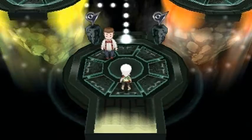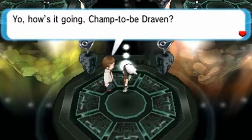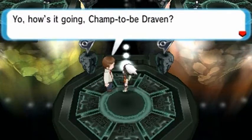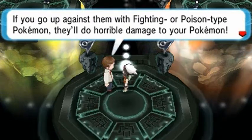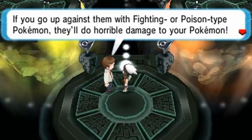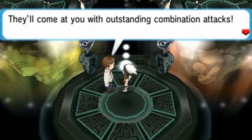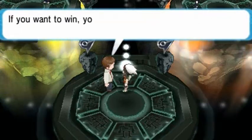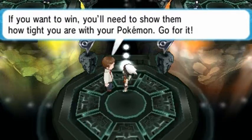It's all Mystic-looking and everything. Talking to the only man who's ever believed in us. He's like, 'How is it going, champ to be Draven? The gym leaders here use Psychic-type Pokemon. If you go up against them with Fighting or Poison-type Pokemon they'll do horrible damage to your Pokemon. They'll come at you with outstanding combination attacks. If you want to win, you'll need to show how tight you are with your Pokemon.'